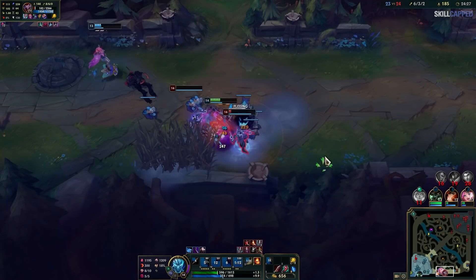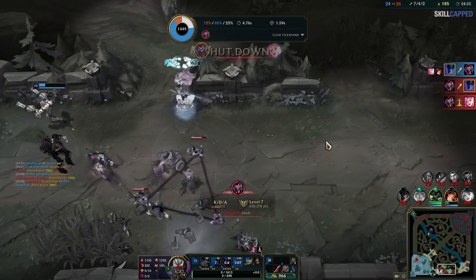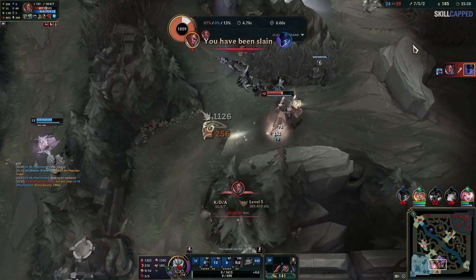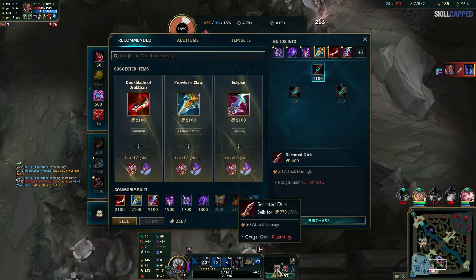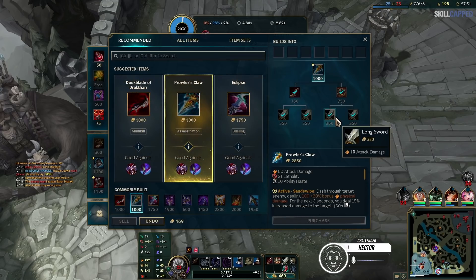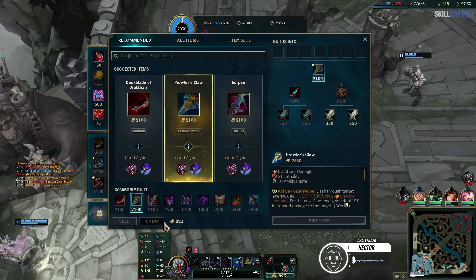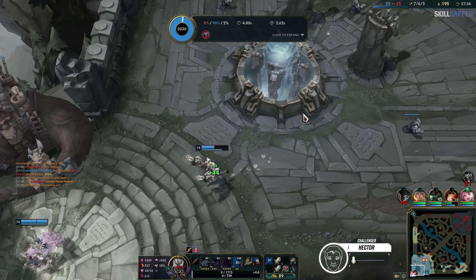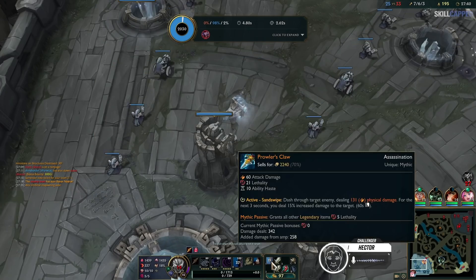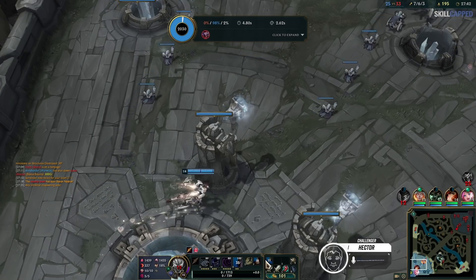Brutal. Each time he dies or bases, it's another 950 gold lost, and things just get worse and worse. He says: 'If I sell this, I'm just going to have these items. I won't even have a mythic. Honestly, I feel bad. I lost. Challenge failed. Let's see if I can maybe bring this game back.'